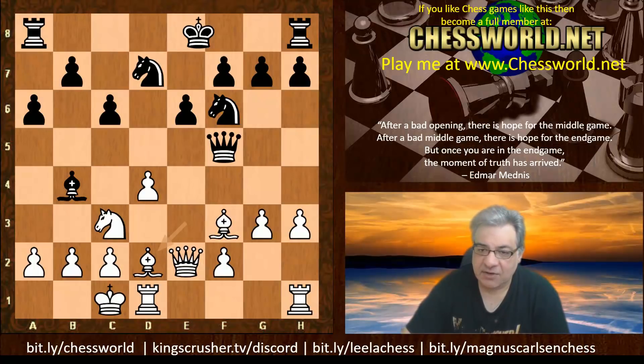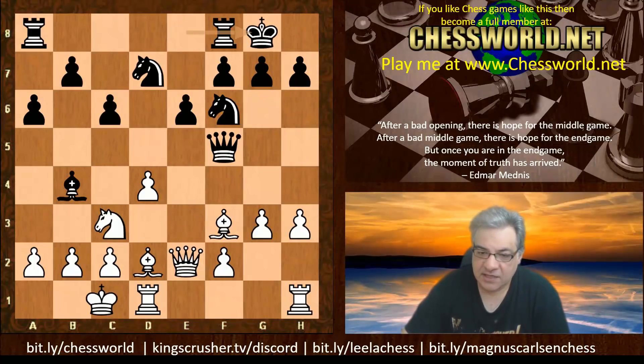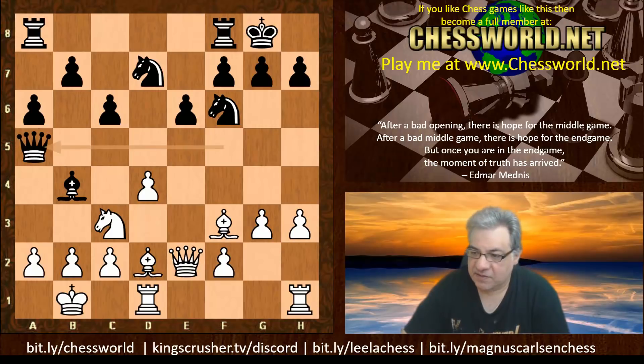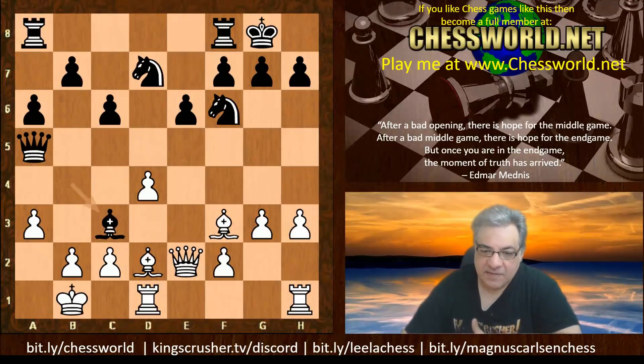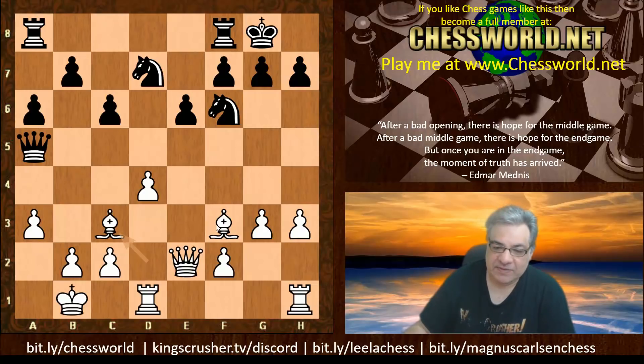If Bishop e7 then Bishop takes c6 is a disaster for black if black dares castle queenside — that dark-square bishop is a killer. For example, knight b6 — total disaster for black. And if black intends to castle kingside, there's a ready-made attack potential for white with g4 and h4. If black is forced to play f5, the e6 pawn becomes a major target. So it seems unpleasant both ways of castling for black. Bishop b4 is played; Bishop d2 drags the bishop back at least, and now kingside castling. King b1, Queen a5, and with a3 Leela converts another sort of temporary activity into more permanent advantage — whether the bishop pair can be proven better than the knight counterparts.